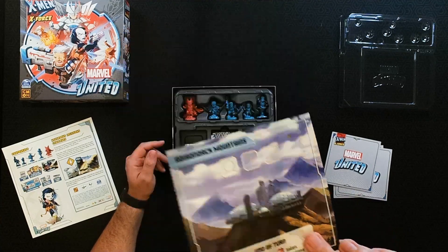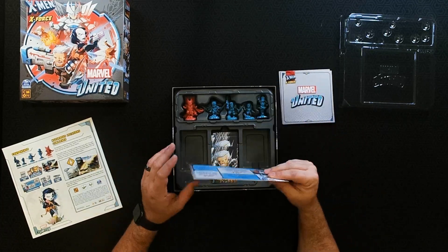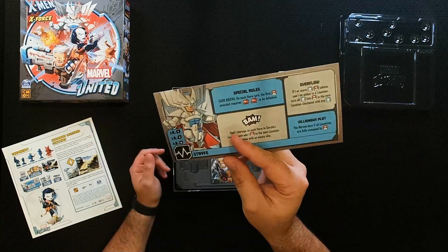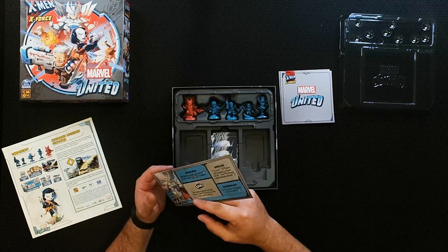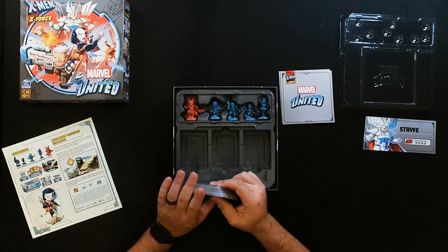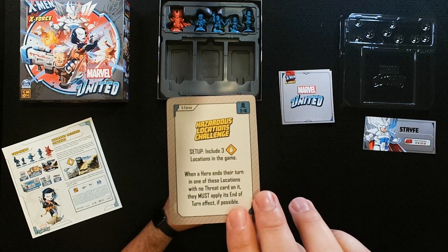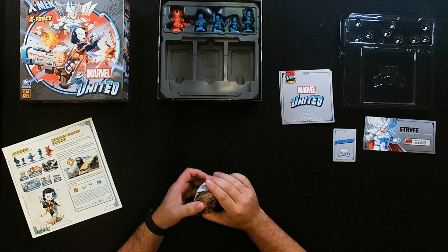The next thing we have in here is Strife's dashboard, showing what tokens you get in supervillain mode, and then his actual card. So there is his dashboard. Then we'll go ahead and take a look at the cards. We do have the Hazardous Location challenge card — it's basically just a challenge, not anything extra to the game.